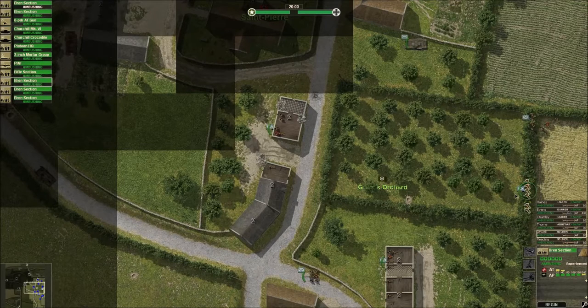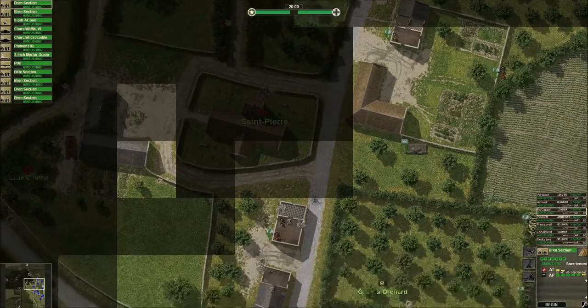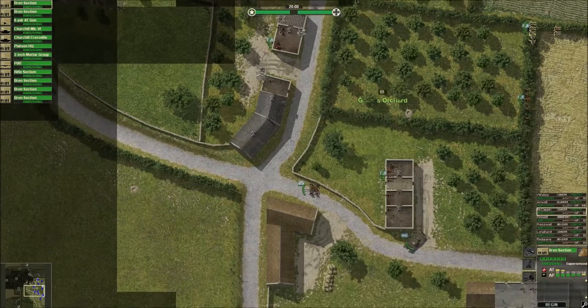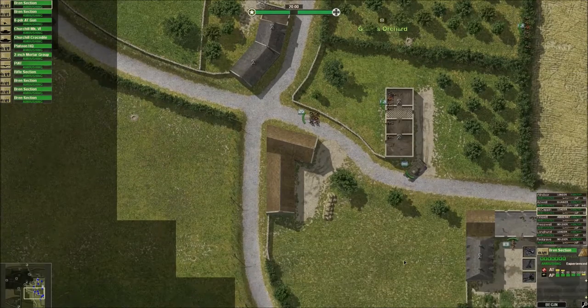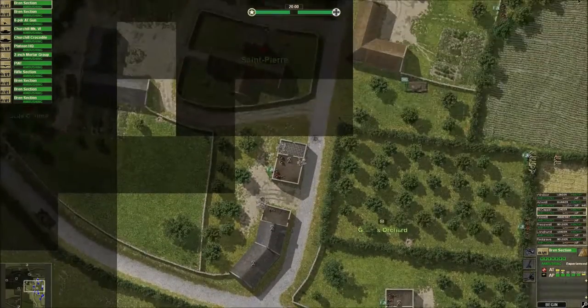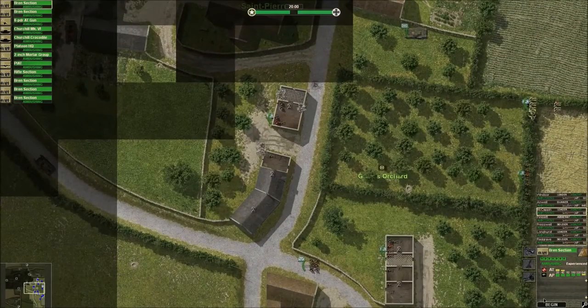We do have the mortar and airstrike too, which will come in handy. Hopefully they'll be as effective as in the first battle. They're the fallback units. So if our units in the front line have to pull back, these guys will cover them hopefully. And then if the Germans have to move through the field, through the orchard, then they can start picking them off. In theory. My theories didn't work too well the first time, but hopefully we'll do better in this one. Alright guys, let's begin.